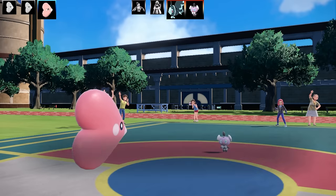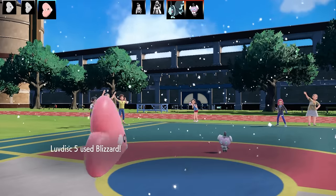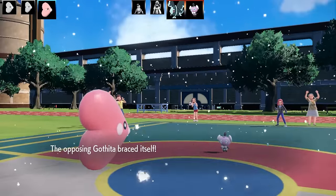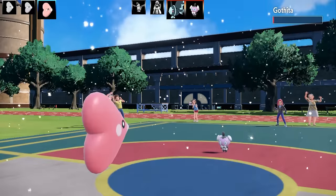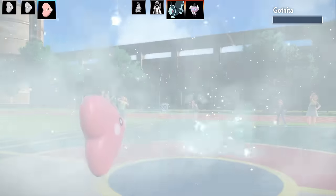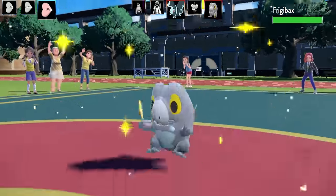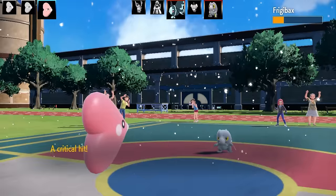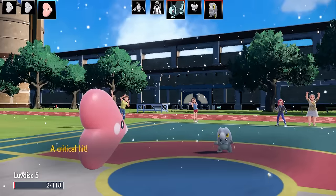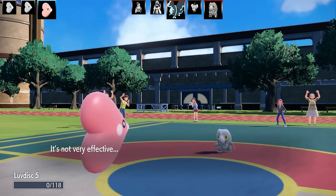That first Luvdisc got dominated. This is Luvdisc number five — staying alive. We've got Snowscape with Blizzard, Hydro Pump, and Rain Dance — so it gets two forms of weather which is interesting. I go for Blizzard but don't take it out because Gothita had two Endures back to back and then landed Future Sight again. I had Focus Sash as the item, so even if I got one-shot I would have lived on 1 HP. In comes Frigibax — very bulky under the snow. It used Icy Wind, outsped me, and Luvdisc number five goes down.